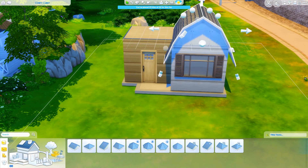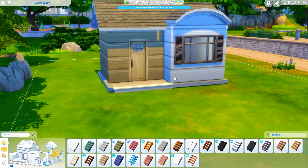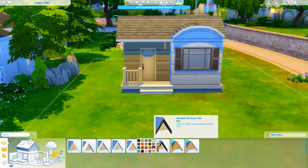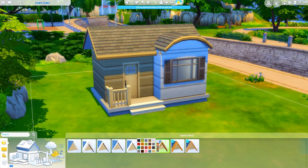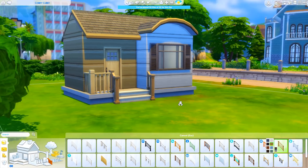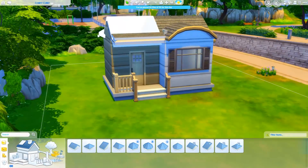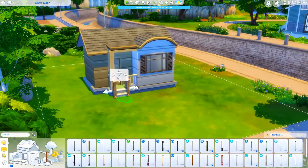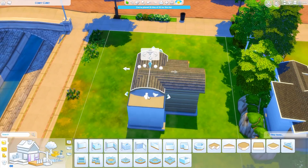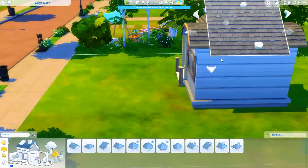So the theme — I have no idea what I'm naming this build by the way, obviously you guys can see it but I have no clue. But the theme for this build is actually based off of a villager I have in Animal Crossing. I got a lot of suggestions to build something from my game and this is just loosely inspired on one of my villagers. This is based off of the personality, house, and clothing of my villager Dom.